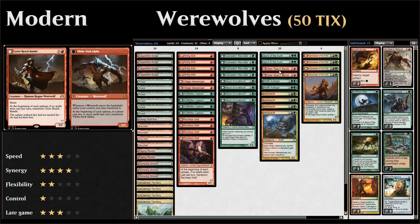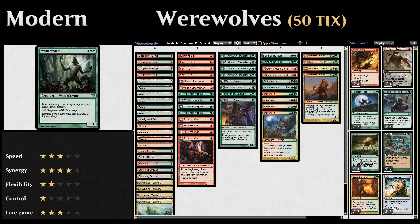Two copies of Garruk Relentless as a 3/2 with haste that transforms into Vildin-Pack Alpha, which says whenever a werewolf enters the battlefield under your control you may transform it — a very powerful effect since we want to transform our werewolves as soon as possible. Two more flash creatures: Wolfir Avenger, a three-mana 3/3 wolf warrior with flash, and for two mana you can regenerate it — very useful against removal spells or for blocking larger creatures.